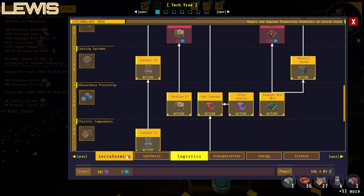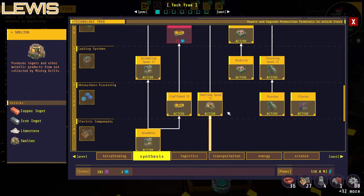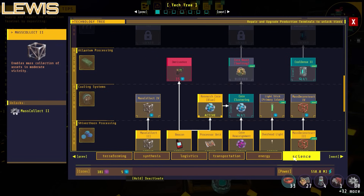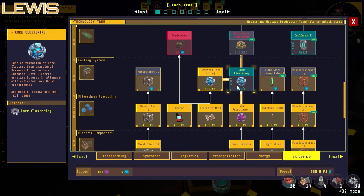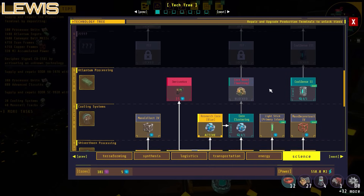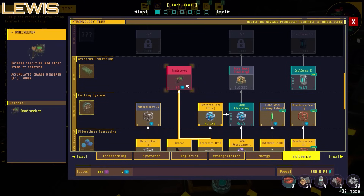We've unlocked tool belt 6 — six extra slots! What did that cost? Three blue ones. Craft speed at 300% of base. Core clustering enables formation of core clusters from unassigned research cores — core clusters generate bonuses in alignment with activated core boost technologies. There's also an omni seeker that detects resources and other items of interest; we might use that to find things we've missed.